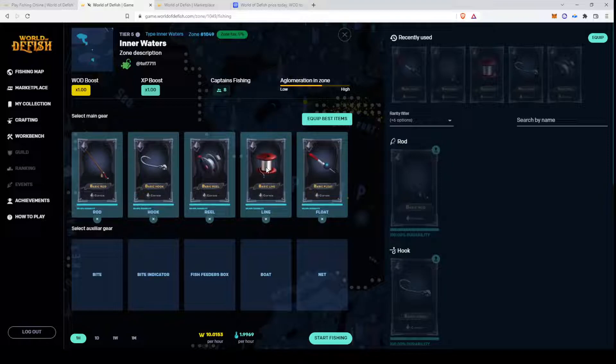That's basically the gameplay. Your gear will lose stamina. One fishing round is 24 hours. After 24 hours you earn 0% and will not earn anything. So you have to come back within 24 hours to stop fishing, repair your gear, and then go fishing again.